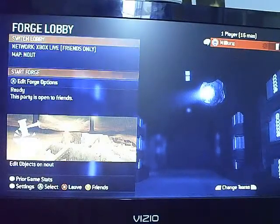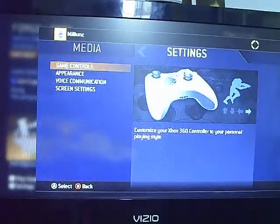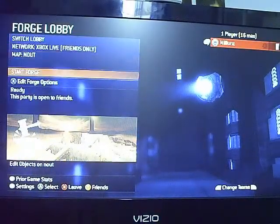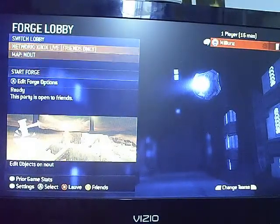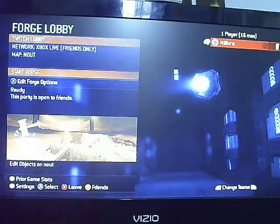So when you're in Forge, you should probably have your sensitivity turned down to 1, so that the camera isn't so bumpy and it doesn't rip out all of the stuff that you did. And be careful deleting stuff.